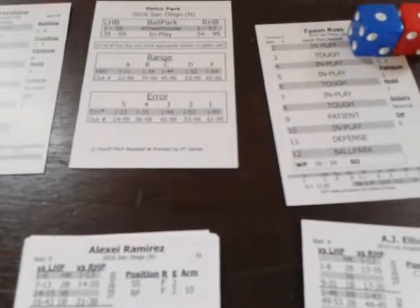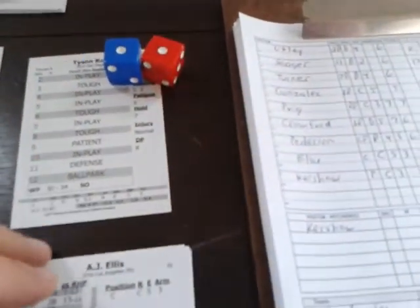Joc Peterson up with two outs and bases empty — result is a 10, in play. Rolling a two — in play two is a double. Now A.J. Ellis hits — result is two, in play. Rolling 23, which is a base hit. The strategy may have backfired. With two outs, if a runner has a speed rating of six or higher, he scores — Peterson runs at a six and scores on the single. It's 1-0 Dodgers.